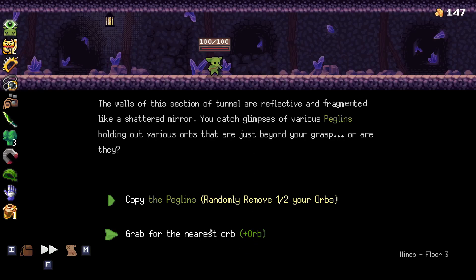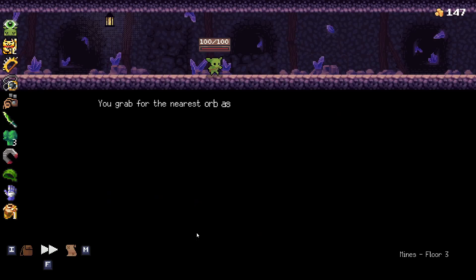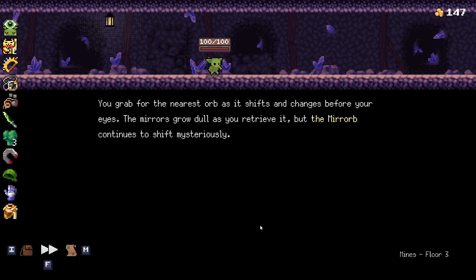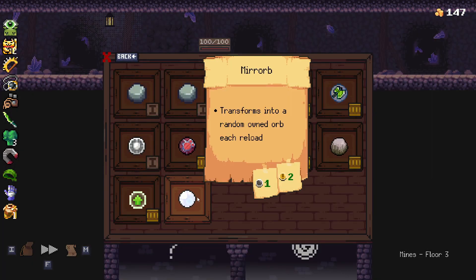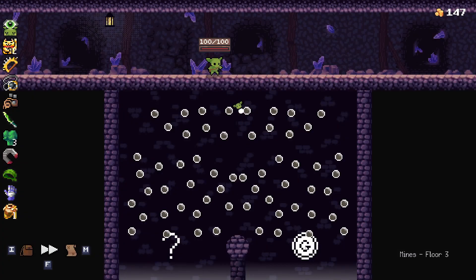Randomly remove half my orbs — we are definitely not doing that. A mirror orb — the mirror orb transforms into a random owned orb each reload. That actually could be okay. We're not going to get that many reloads though — we've just got so many orbs.